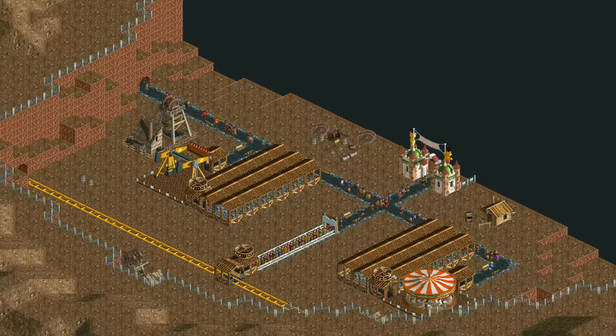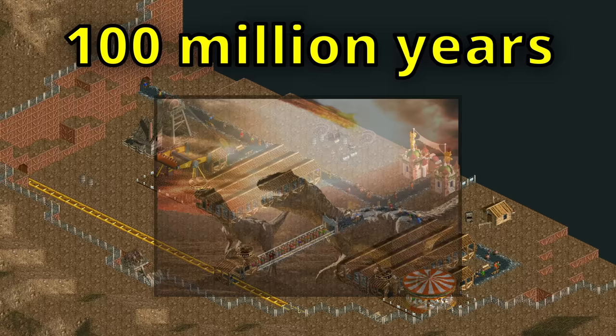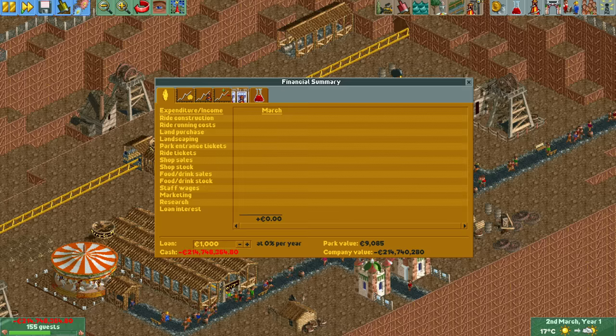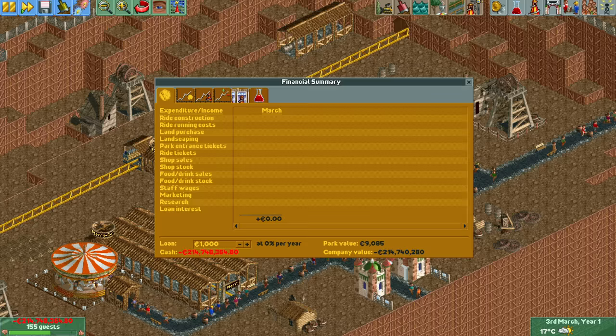However, while it may seem easy, this scenario will take you over 100 million years to complete. Even if you started all the way back when the big meteorite killed off all the dinosaurs, you would only be about two-thirds of the way to the goal right now. How is this possible? Just like in the 55,000 year scenario from last week, you start out with a debt of a little over 214 million euros, so we need to make a lot of money before we can pay back the loan.